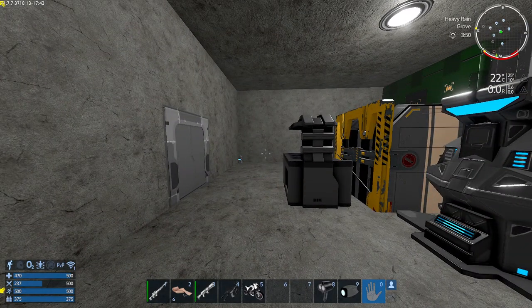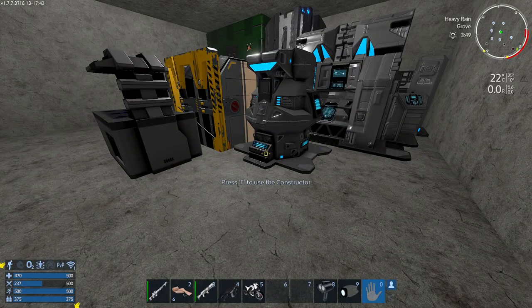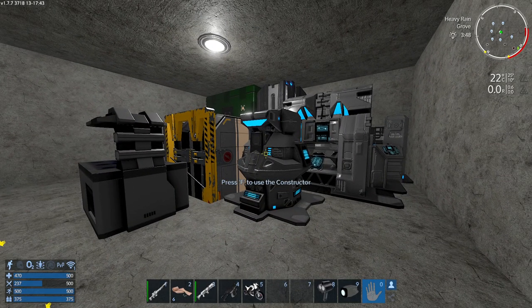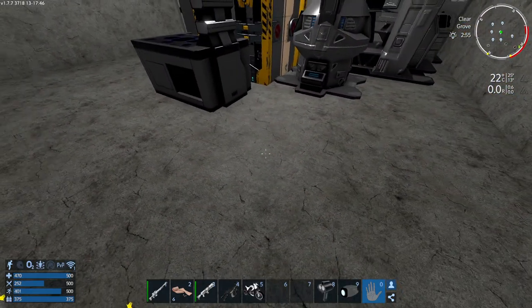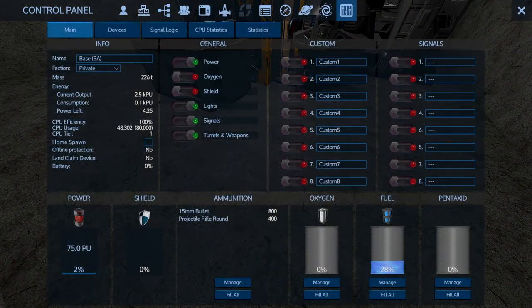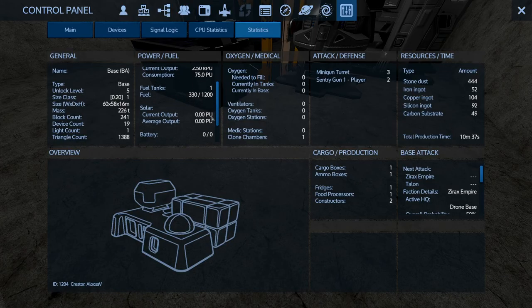You can use up to 15 solar panels on a base, whichever they are — the small ones or the normal ones — and you can use more than three capacitors, but that should be plenty for now. My solar panels and capacitors are done. Before I place them, let's take a look at the base output. I have a small generator and small fuel tank, currently outputting 2.5, with zero solar output and zero battery.